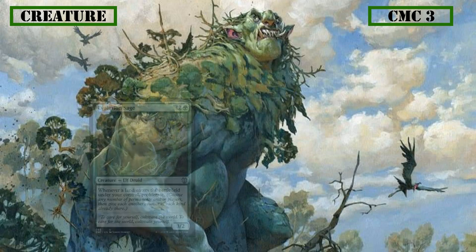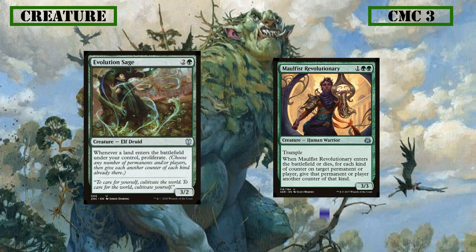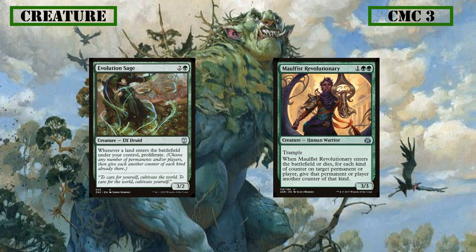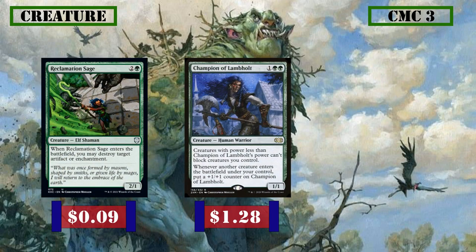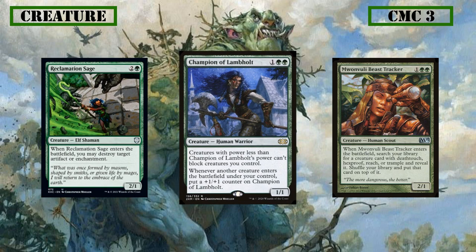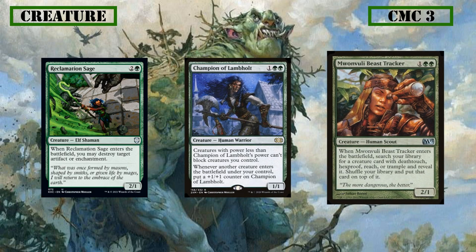Moving on to cards that care about counters, we have Evolution Sage and Maul Fist Revolutionary. Evolution Sage is a 2/3 that proliferates every time a land comes into play, greatly increasing the speed at which our poison spreads. Maul Fist Revolutionary is a 3/3 with trample that can increase counters on target creature or player by one when it ETBs or dies — usually poison counters, but applicable to any counter type. Bringing up the rear, Reclamation Sage destroys an artifact or enchantment on ETB. Champion of Lampholt gets +1/+1 counters for each creature we play and makes creatures unable to block if their power is less than it, helping our other creatures get through. Finally, Monvooly Beast Tracker searches our deck for creatures with Death Touch or occasionally Trample.